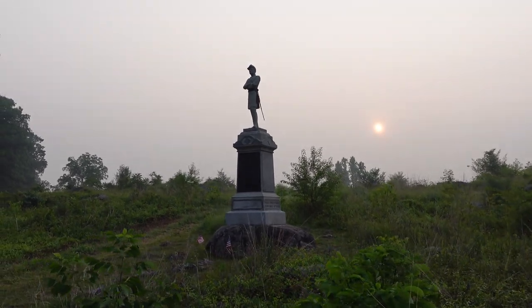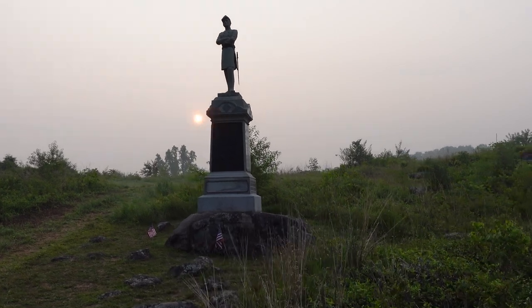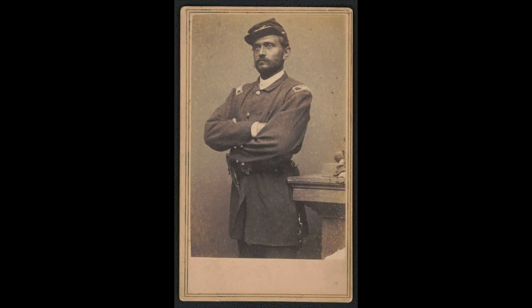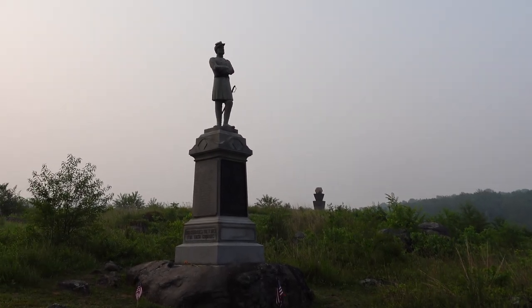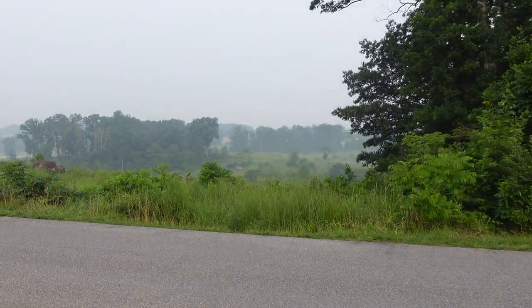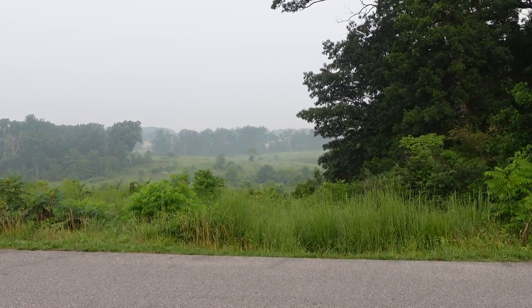At the top of the statue here, you have Augustus Van Horn Ellis — their commander. You can see by his pose he has his arms crossed, just observing the field. His men constantly stated how calm, cool, and collected he was under fire. At Gettysburg, it is said that he had this exact pose as the 1st Texas was bearing down on our location, just observing the field and the fighting unfolding as, quote, 'a farmer observes his crops.'